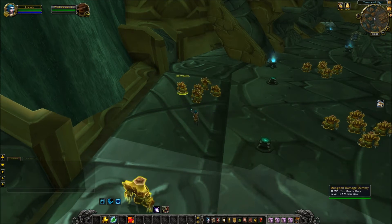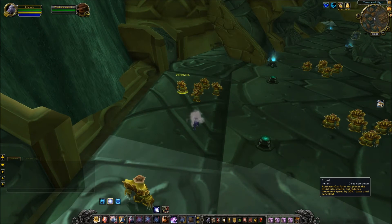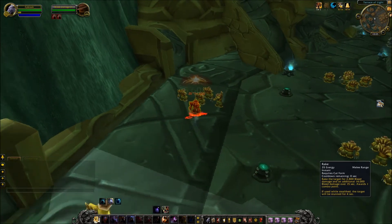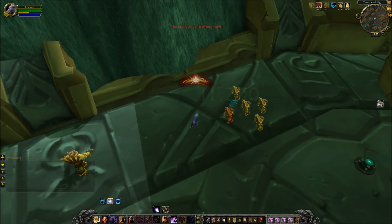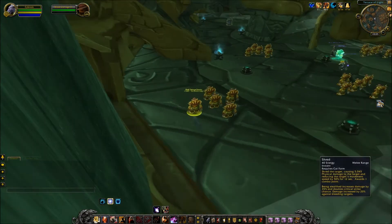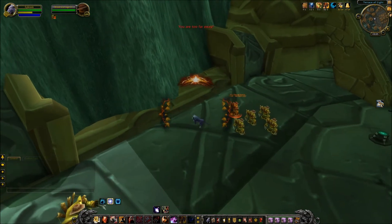The third thing that received the button bloat treatment was Pounce and Ravage. Using Rake on this target, you'll notice that the Pounce stun is effective. They have baked everything related to Pounce into Rake as long as you're opening from Prowl. The same thing can be said about Shred — Shred now takes the place of everything that Ravage did when coming out of stealth. They basically merged those two abilities into Shred and Rake.